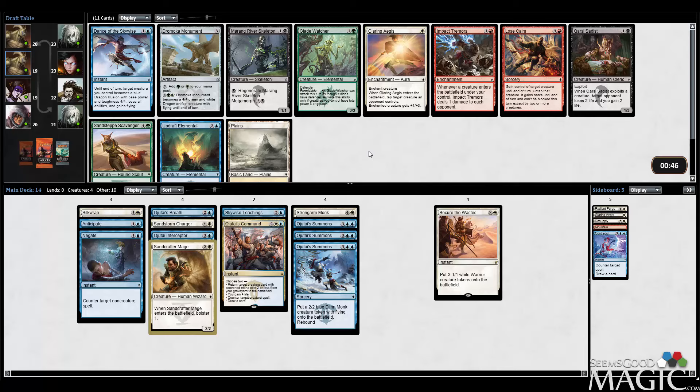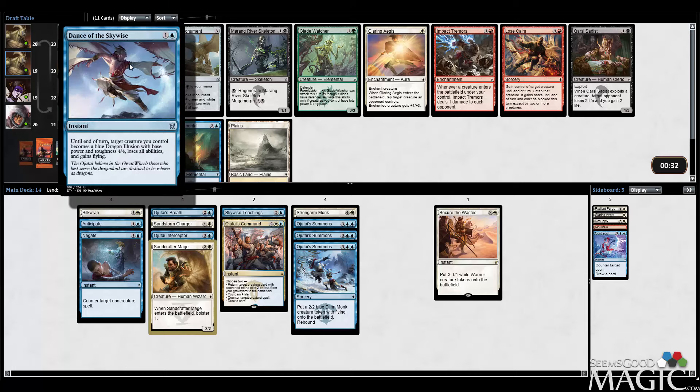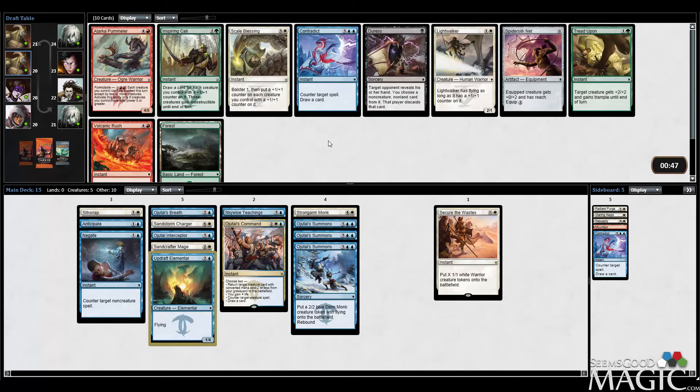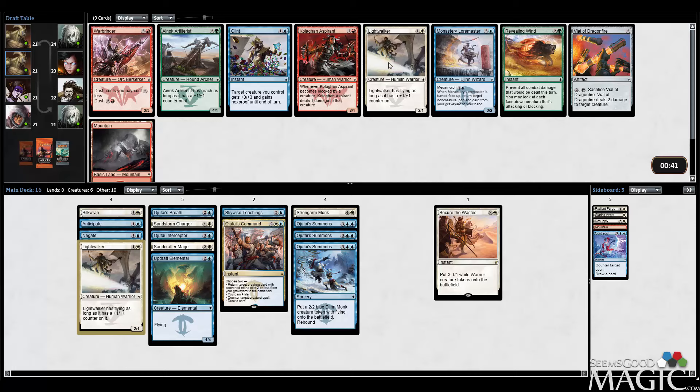Dance of the Skywise is not a card I like all that much. Monument could help me splash for a green card, but I don't feel like that's what this deck needs. Dance of the Skywise is kind of cool with Skywise Teachings and Strongarm Monk, but I think I'm going to go with the Updraft Elemental, which is just a good early blocker. This deck's late game is so good that I don't want to screw up our early game too much. I'm going to take Lightwalker over Scale Blessing — now that we have Sandcrafter Mage it's looking better, and even without a turn-three Sandcrafter it blocks early and buys us time.